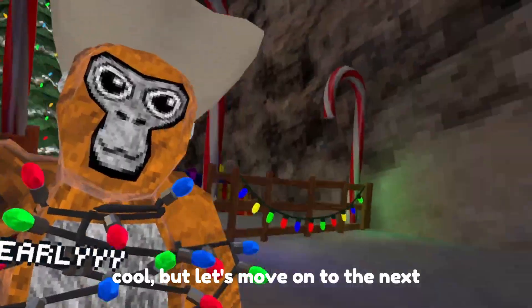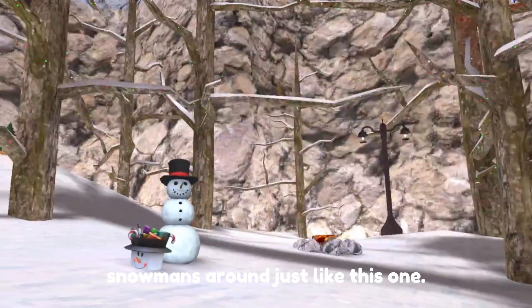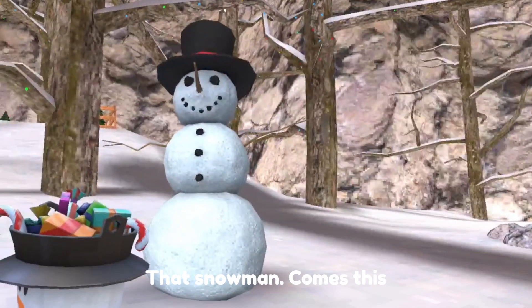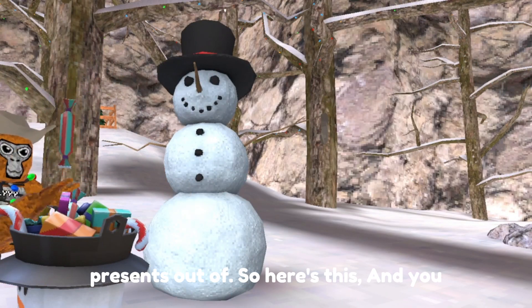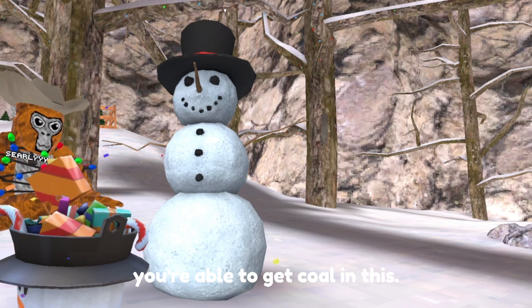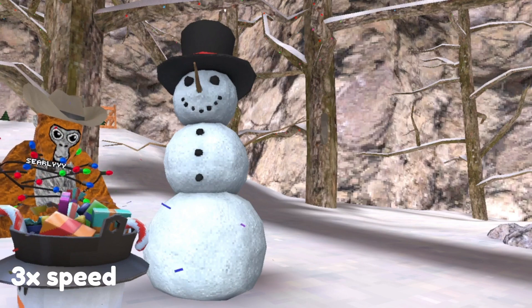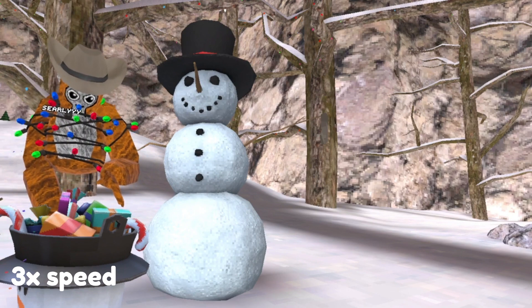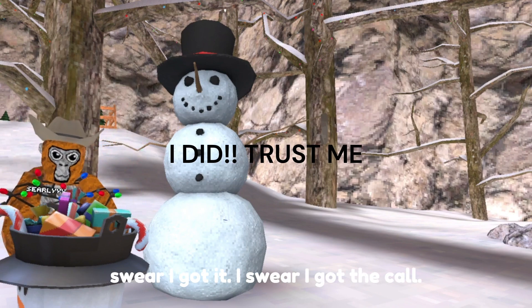There are snowmen around, just like this one, and with that snowman comes this sack — and in this sack you're able to pull presents out. You can even get a candy cane, and I've heard you're able to get coal in this, but I don't think that's true — but I swear I got it.